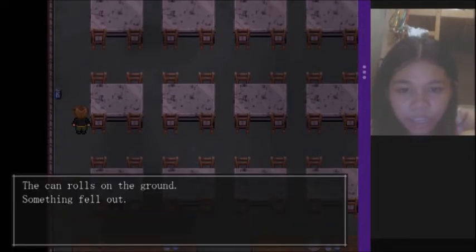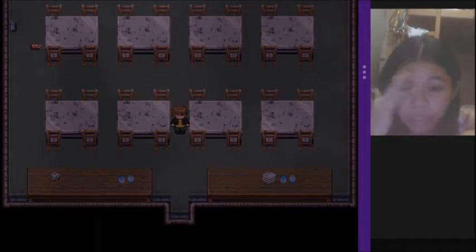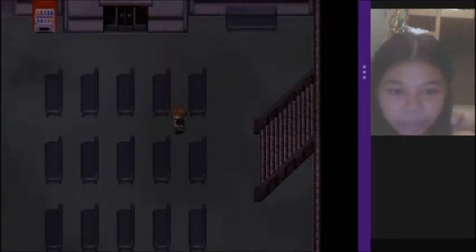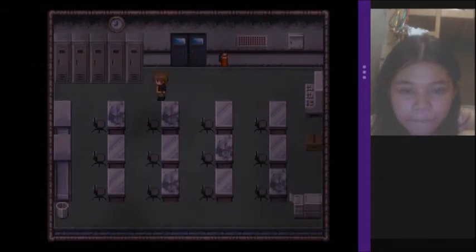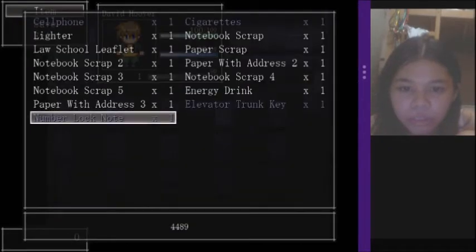The can rolls — something fell out. Small wire. I don't know what this is for, but oh — maybe it's on the locker. I think I hope that would work on that, so let's try them out. Use — unlock with the wire! Yeah! I told you. A note about a number lock. 4-4-8-9.